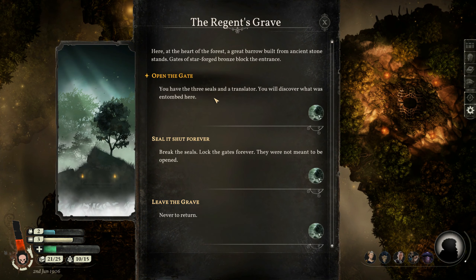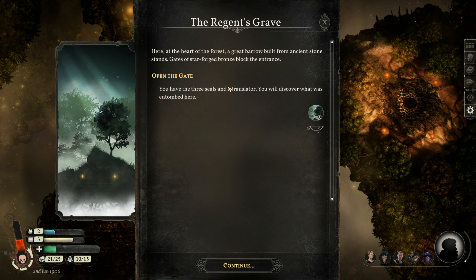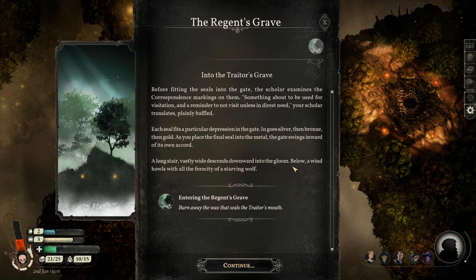Let's open the gate. We have three seals and a translator — we will discover what was entombed here. Before fitting the seals into the gate, the sculler examines the correspondence markings on them. Something about being used for visitation and a reminder not to visit unless in the direst need. Each seal fits a particular depression in the gate — silver, then bronze, then gold. As the final seal is placed, the gate swings inward of its own accord. A long stair, vastly wide, descends downward into the gloom below. A wind howls with all the ferocity of a starving wolf.